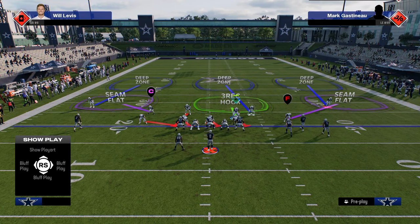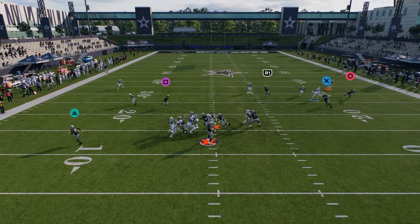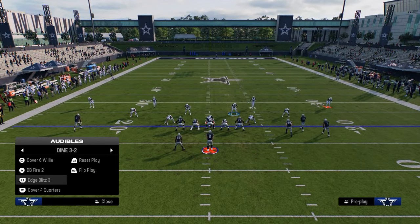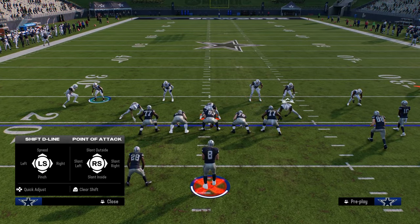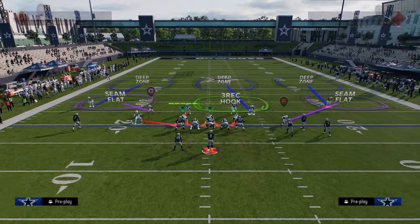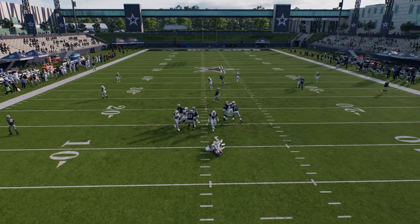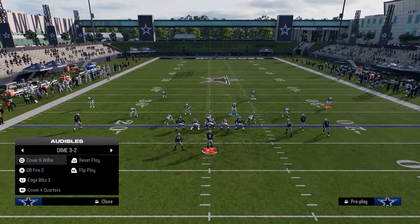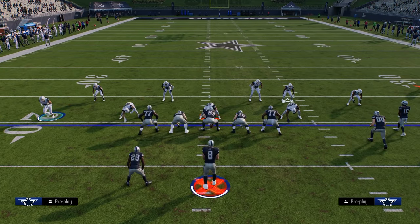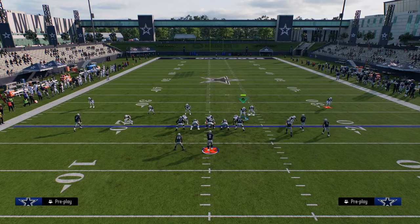An underrated blitz out of this defense is stock Edge Blitz Three — bring this guy down, sky down, and send five. This version is a little more consistent and better against a blocked running back. A lot of times the slot corner will be the guy that comes free, making it quicker. If you pinch your line but don't move this guy down, the slot corner can move a lot, so be mindful of that. Moving slot corners down is something I really like right now — see how fast that slot corner comes in off Edge Blitz Three.